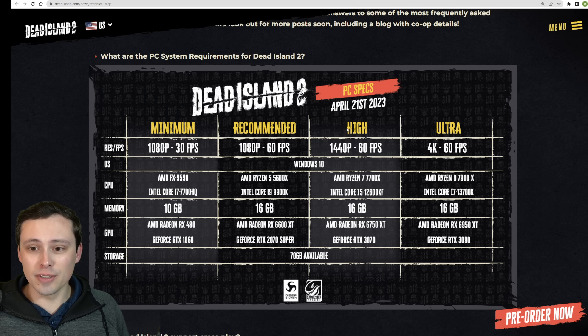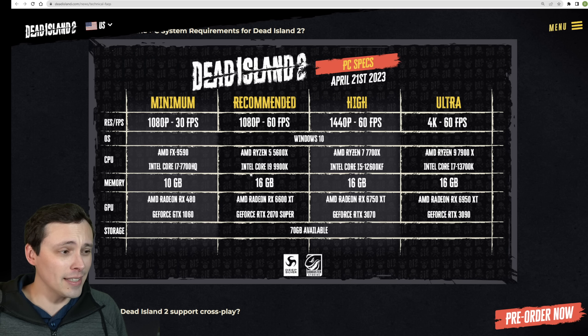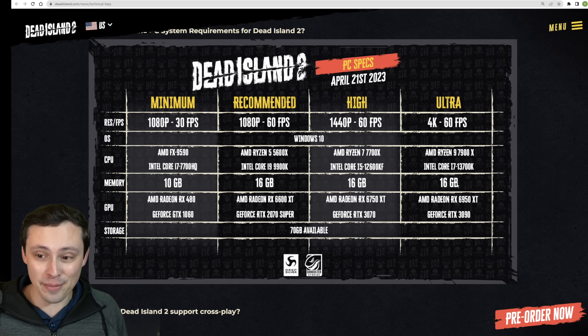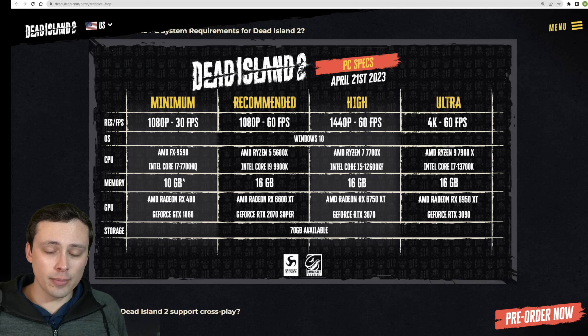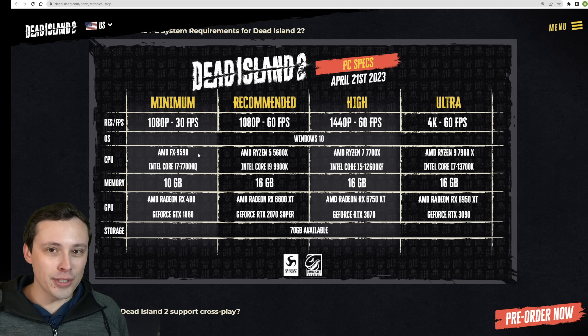Luckily, this follows the newer trend of giving a more detailed system requirements chart, rather than just minimum and recommended with no context. That said, I don't think it's perfect. Some recent games have been listing 32 gigabytes of RAM as a requirement at higher resolutions and settings, and we're not seeing that here — the minimum is listed as 10 gigabytes, which is dialed back compared to some recent releases. I also feel like the CPUs listed are just whatever happened to be in their test systems, because some of them are a little weird.